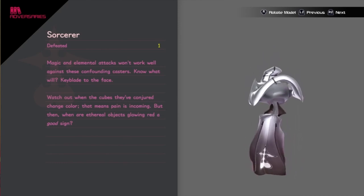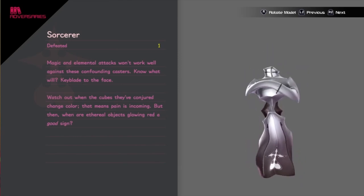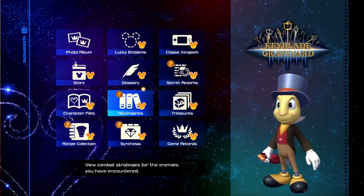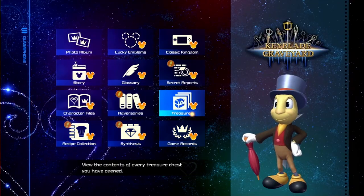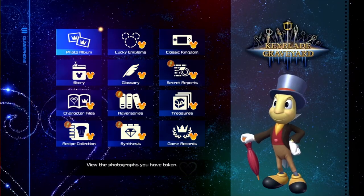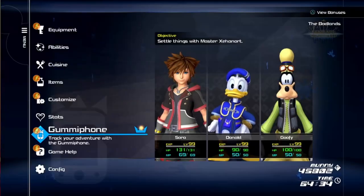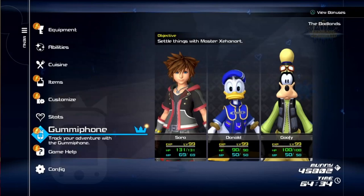No one will keep away — to the face. That means pain isn't coming. Wow, that actually finishes the journal. This will forever annoy me because you can't have it on the photo album — so it's just this one thing that doesn't have a Mickey logo on it.